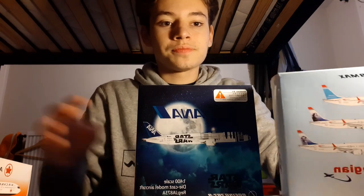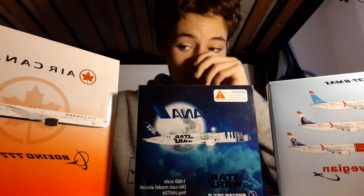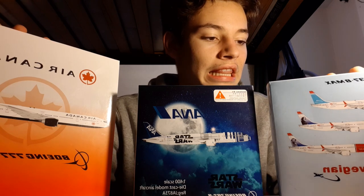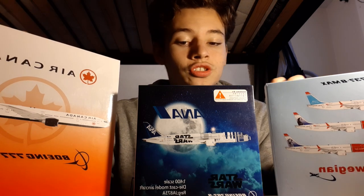Those are all the models unboxed today. I had original plans to buy Air India, Cathay Pacific, Singapore Airlines, and a lot more Asian models, as well as Air France, but they didn't have any in stock at Aviation Retail Direct in Hillingdon. I still got an Asian model though, which is great. They didn't have the regular ANA livery so I went with the Star Wars one. For the Air Canada, I wanted a long-haul aircraft from a country I didn't already have, and Air Canada was a good choice — I like their livery.